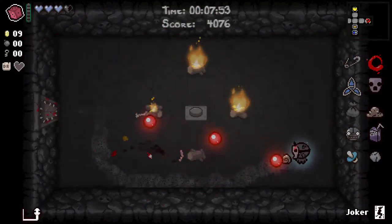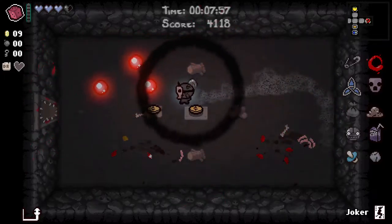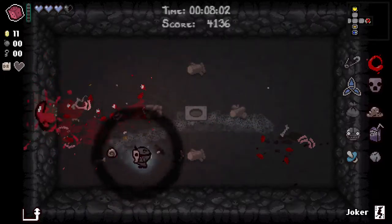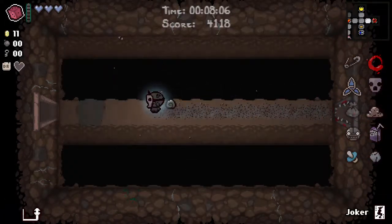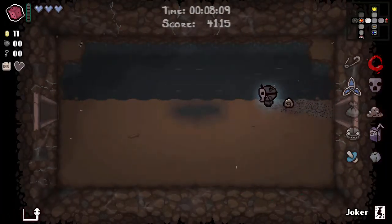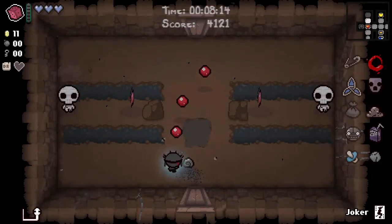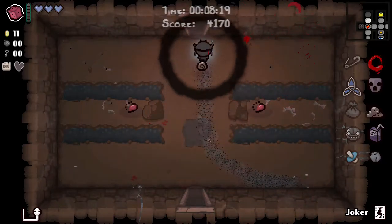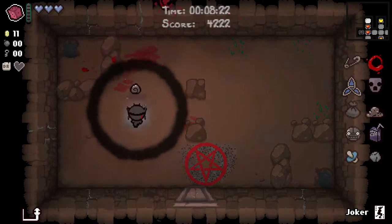Maybe using the Joker card right now is not the greatest idea, because if we only have Spirit Hearts backing us up, it's going to cost three Spirit Hearts. We have to not die when we go to the deal with the devil. There are deals with the devil you can take without dying even though it costs all your HP, but there's no point running that risk — no point using up the Joker card on the possibility that we can take a deal that doesn't kill us.